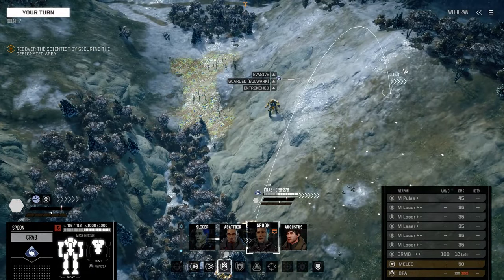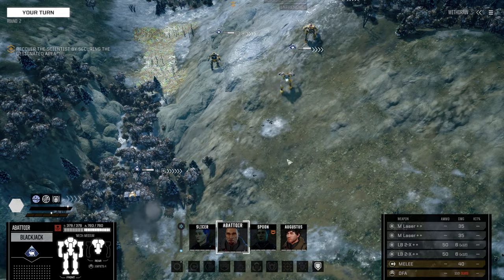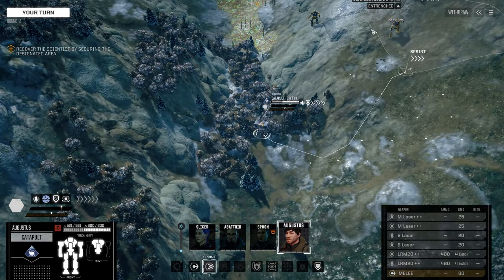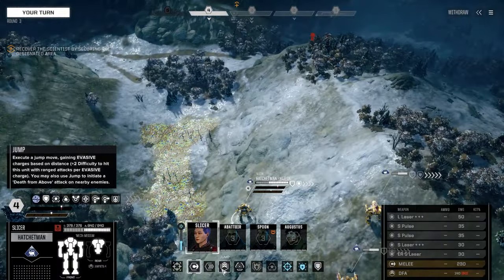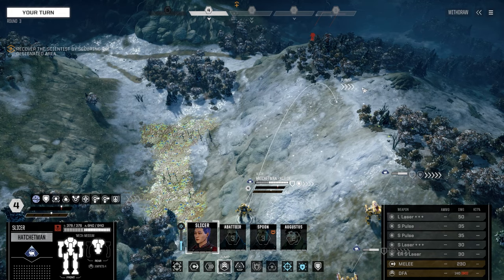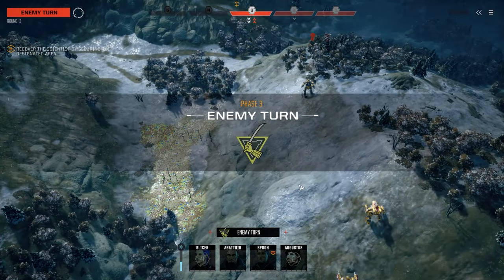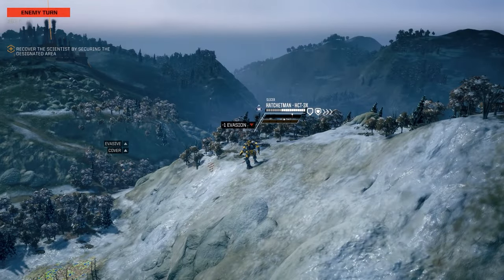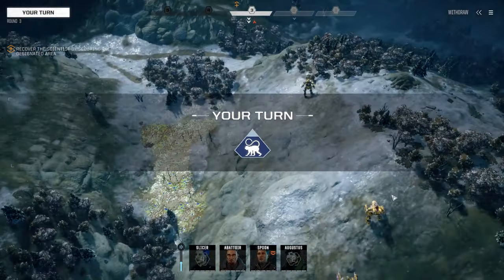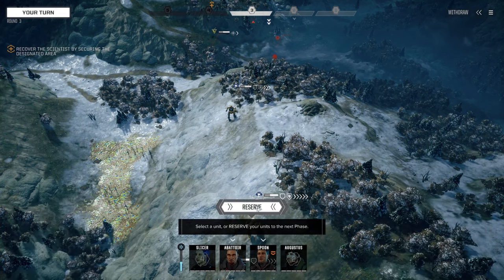Alright, I'm just going to start moving up here. It's probably a little bit better. I think we'll do the same with Augustus — just get him moving up here. Augustus and Abattoir are the two veterans on this one. Just kind of want to get you closer. It's a bit awkward, this terrain, so we're just going to jump jet and hunker down. Not a lot going on there — sounds like something might have hit the back. Did the Crab take a hit? No. Everyone's okay. Can you see anybody? No. All right, let's reserve then.